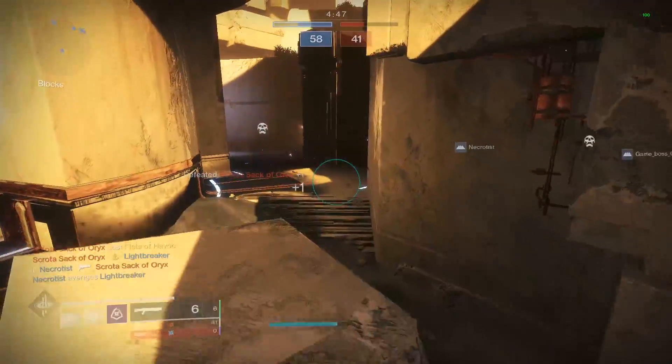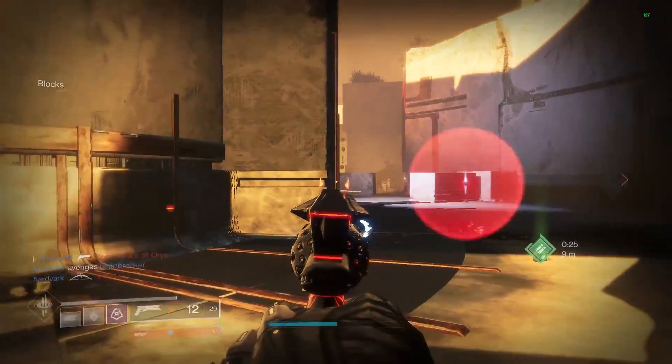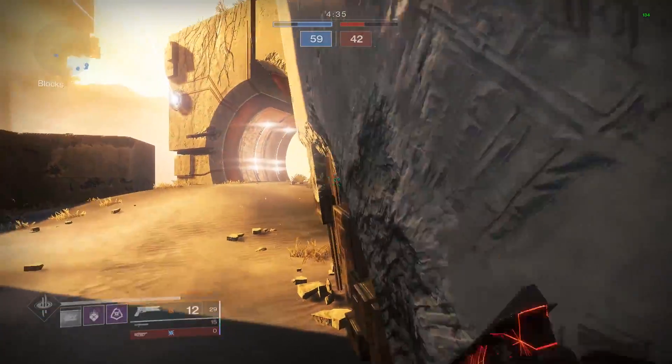It would seem like it's actually the little bit of additional damage that 140 RPM hand cannons have that allows explosive rounds to work for them — giving them just enough to extend their 3-tap range, like we've seen on the Better Devils with max range, Rangefinder, and explosive rounds, giving it the best 3-tap range in the game currently, as far as I know.